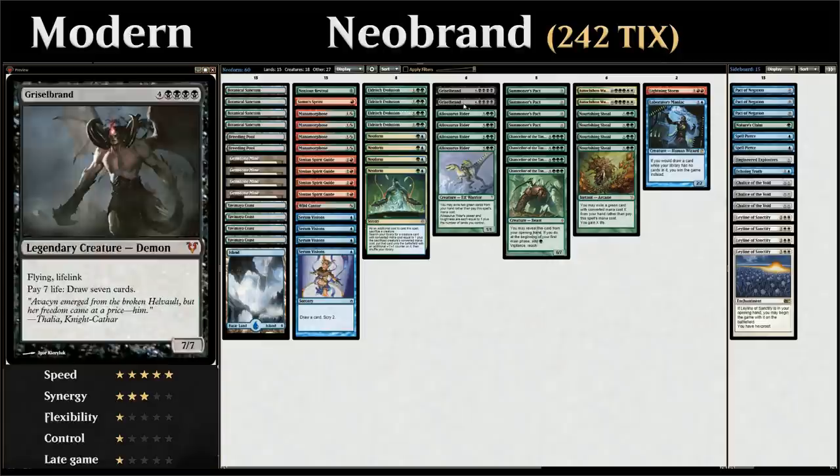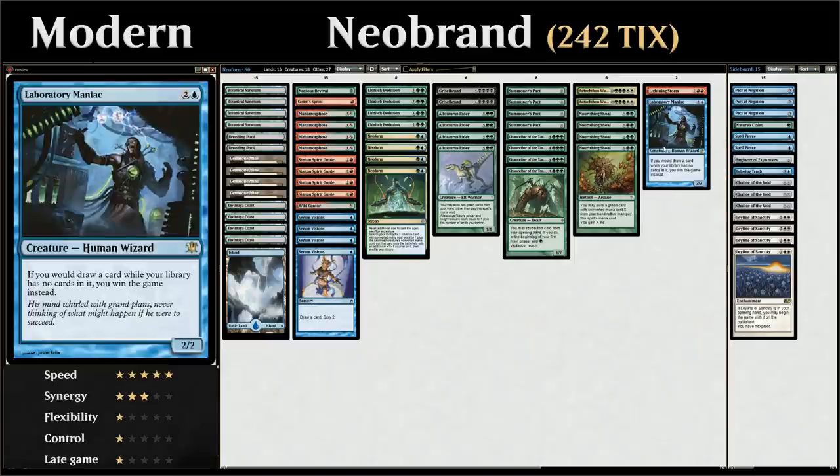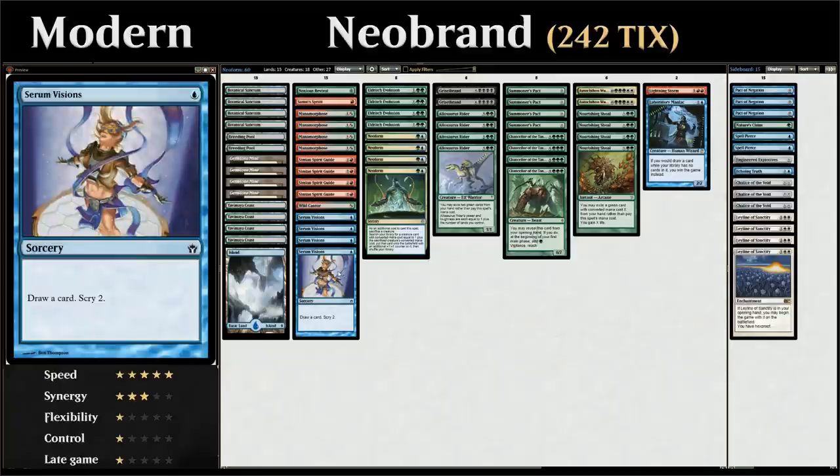Griselbrand is an eight-mana legendary demon that's a 7/7 with flying and lifelink, and we can pay seven life to draw seven cards. Thanks to cards like Nourishing Shoal gaining us a ton of life, we can very quickly draw our entire library with Griselbrand, and then the win conditions can either be Laboratory Maniac or Lightning Storm finishing off the opponent. So let's take a look at our entire decklist — at one mana we've got the full four copies of Serum Visions providing a bit of card selection and consistency.